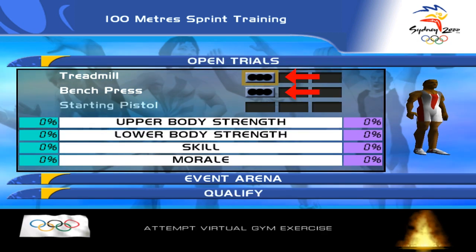These things are exercises. In this case these are treadmill, bench press, and starting pistol, which is unavailable. The third exercise will be unlocked always in the championship training stage, no matter which event we're playing. The main goal of this game is completing exercises to gain skill, muscles, morale, etc. Practice makes perfect, right? So get better and win competitions.